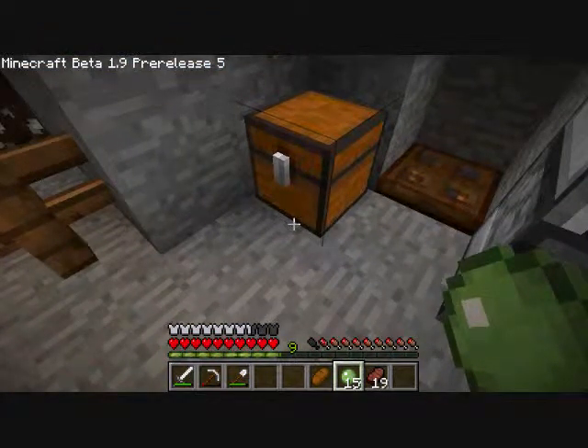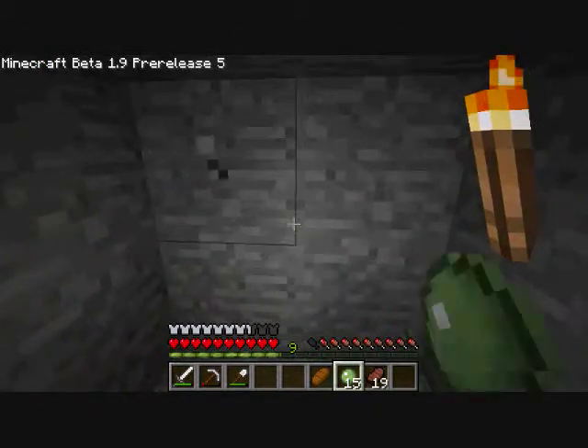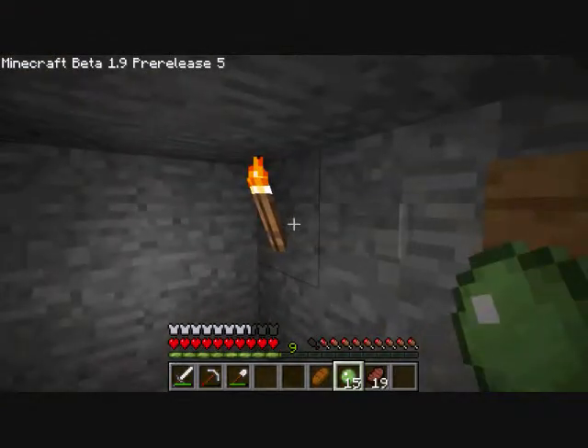Anyway, so I found a bunch of slime balls, and I'm going to make a slime farm if at all possible. Because I want more. 15 pistons? Not that much. The door that I want to make for my front door with the sticky pistons requires 1, 2, 3, 4, 5, 6 — 12 sticky pistons.